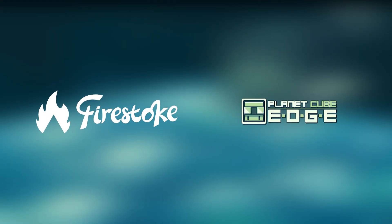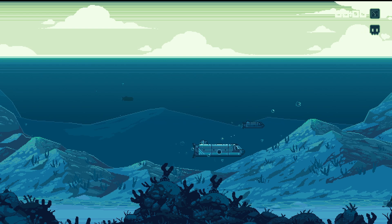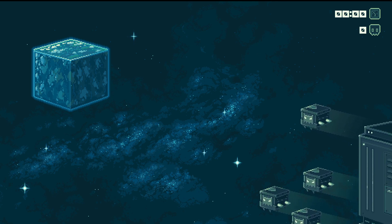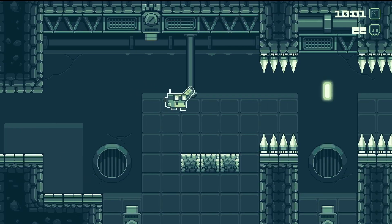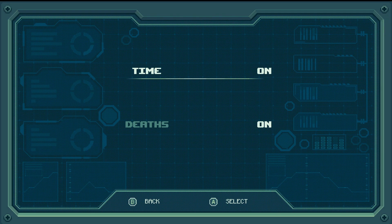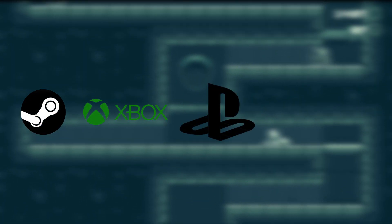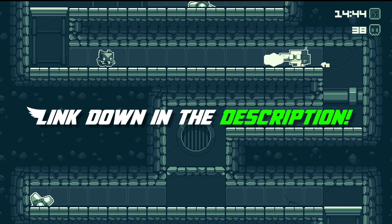This video is sponsored by Fire Stoke and Planet Cube Edge. Planet Cube Edge throws players into a peaceful, cube-shaped world disrupted by an unknown force, as you take on the role of Edge, a skilled engineer who has the ability to shoot, jump and dash. Despite being a difficult precision platformer, the game offers plenty of forgiving checkpoints so it can be enjoyed by players of a wide range of skill levels. Turn on the timer and the death counter to see how you are doing and compare your score on the leaderboards. You can get the game on PC, Xbox, PlayStation or the Nintendo Switch with a limited time discount during launch week. Go check out Planet Cube Edge on Steam right now.